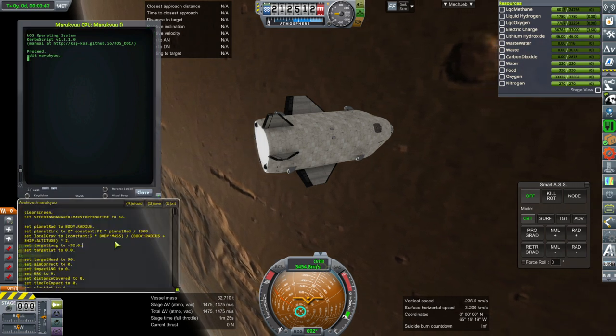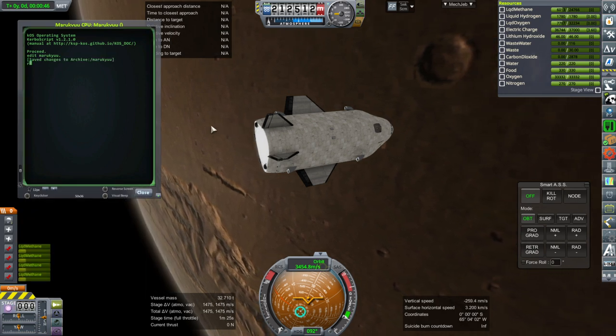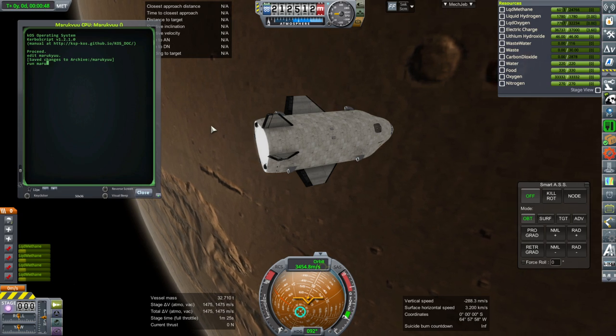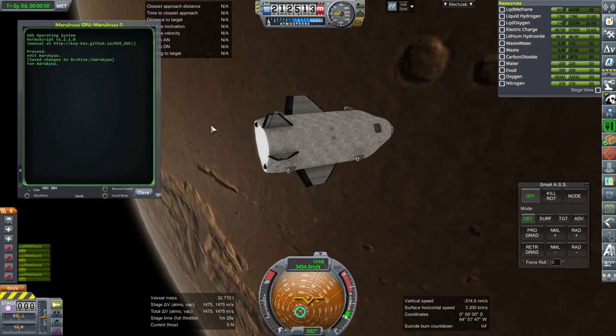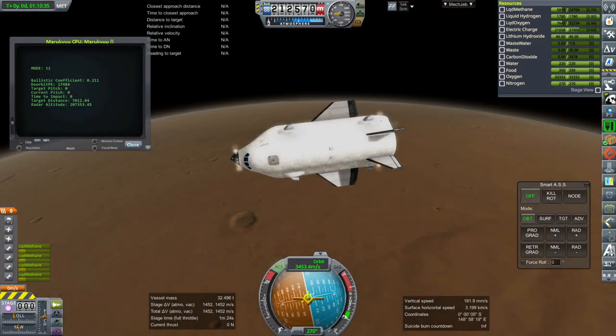So of course it still has to be customized for the Maru-Q because of its orientation. I've previously introduced the Maru-Q in a recent video and the idea is that it lands horizontally, but then in order to get back into orbit it will prop itself up and launch vertically. But anyway, this is the horizontal part of that.